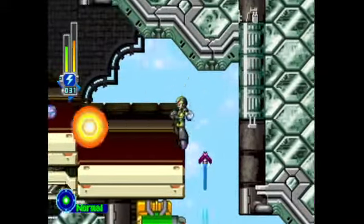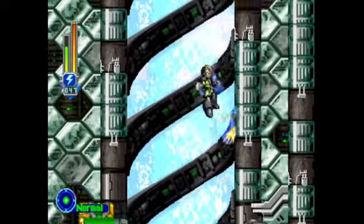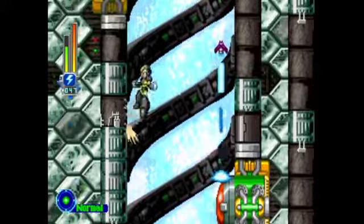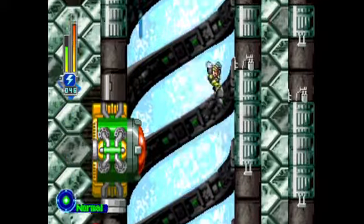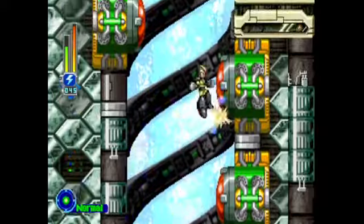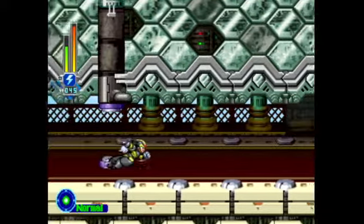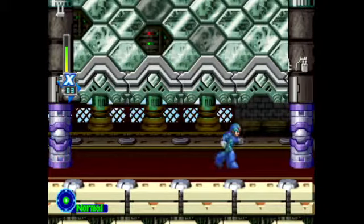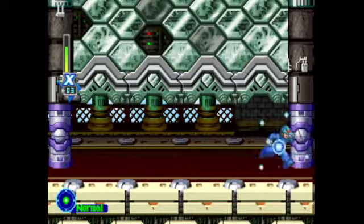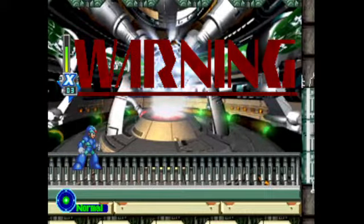Since I've been ignoring the armor pieces — since this is an unarmored X-only playthrough — I'm going to talk about what the Falcon Armor does. The Falcon Armor is one of the two armors you can get, and a piece of it is in this stage. Basically, the Falcon Armor lets you fly throughout the levels, and this really trivializes a lot of the platforming areas. It is super broken. Sadly, it does not let you punch things — that would have been really cool. Falcon Punch!